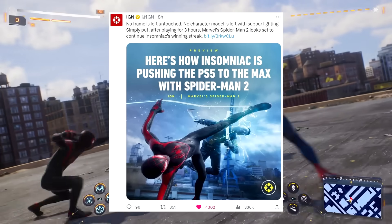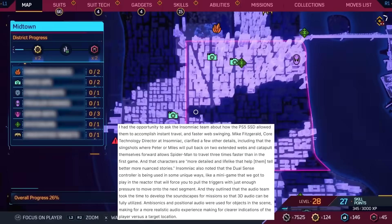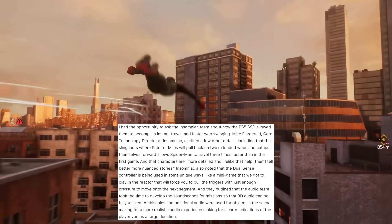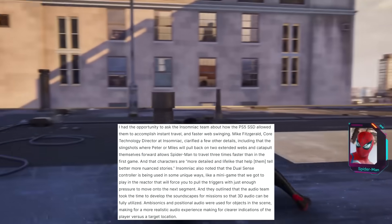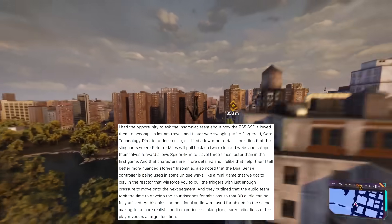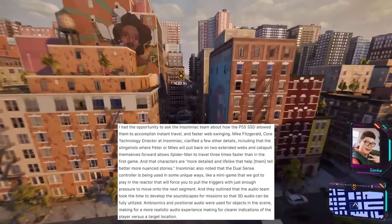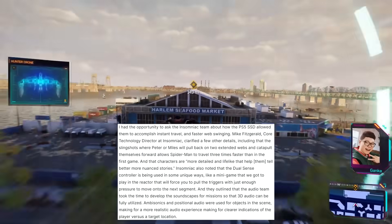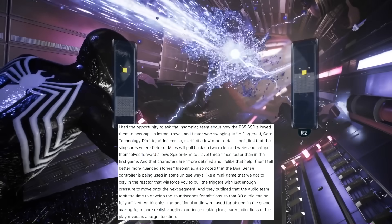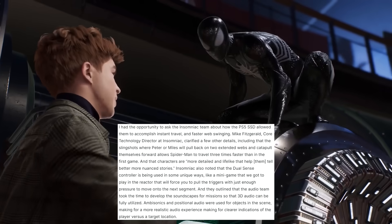Simply put, after playing for three hours, Marvel's Spider-Man 2 looks set to continue Insomniac's winning streak. The article's author states they had the opportunity to ask the Insomniac team about how the PS5 SSD allowed them to accomplish instant travel and faster web swinging. Mike Fitzgerald, core technology director at Insomniac, clarified that the slingshots — where Peter or Miles will pull back on two extended webs and catapult themselves forward — allows Spider-Man to travel three times faster than in the first game, and that characters are, quote, 'more detailed and lifelike that help them tell better, more nuanced stories.' Insomniac also noted that the DualSense controller is being used in unique ways, like a minigame in the reactor that will force you to pull the triggers with just enough pressure to move on to the next segment.